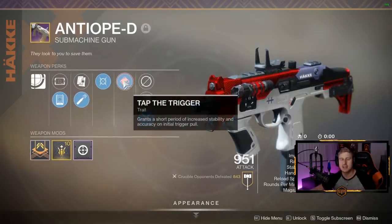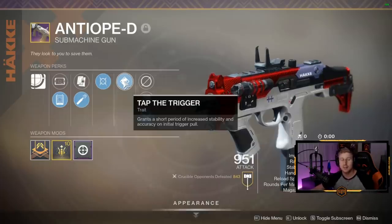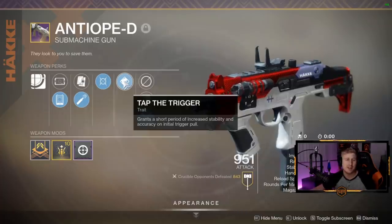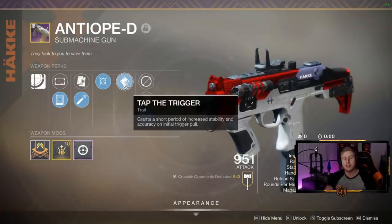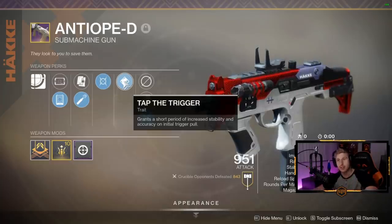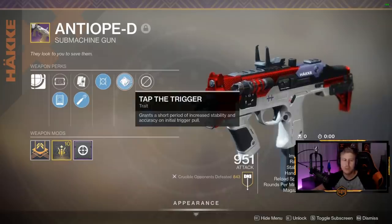Tap the Trigger makes stability not even an issue. You can let go and tap the trigger again after about halfway through the magazine to restart Tap the Trigger and you don't actually lose any time. If you're shooting at really long distance and you actually pull the trigger and let go and pull it again, you can make this reach out to stupid lengths.